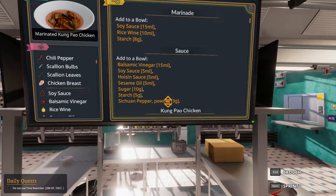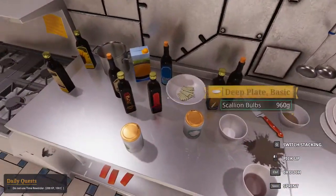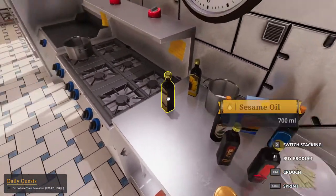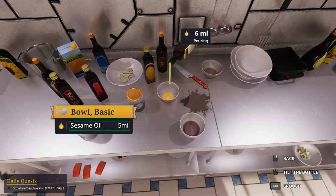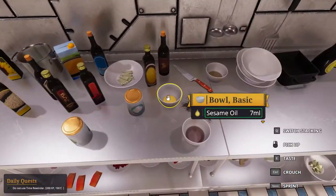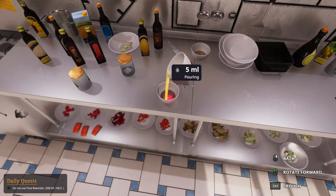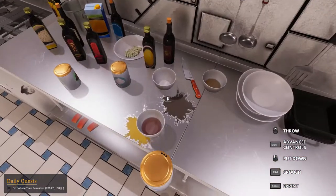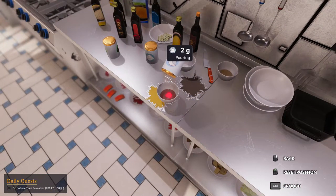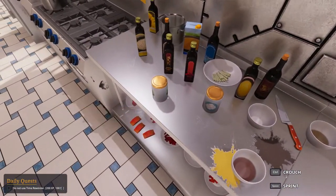Now what do we need? Sesame oil, sugar 10. Sesame 5, sugar 10, starch 5. Sugar 10, starch 5. That's 6 — it's 6 and 5, it's 5. Sugar 10, starch 5. Never mind. Sugar 10. Starch 5. What? 3?